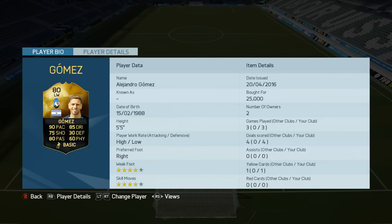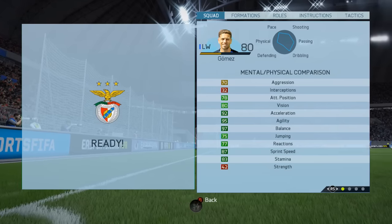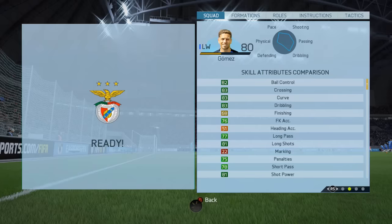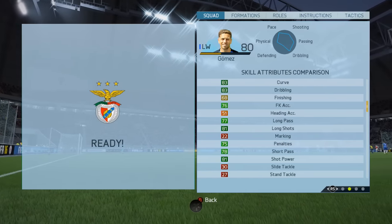Hello, this is Dango1867 from Beatland. Today we've got the Alejandro Gomez inform player review — the Argentinian star playing for Atalanta in Serie A. Stats are on the screen, and I've got to say, look at the 92 acceleration, 95 agility, and 97 balance. He's also got 81 long shots and lots of very high greens.